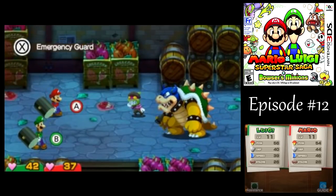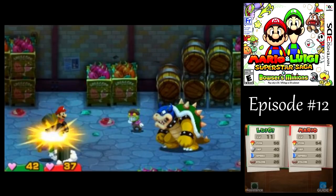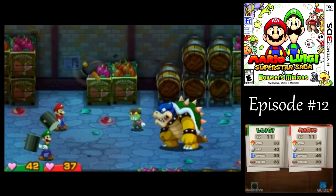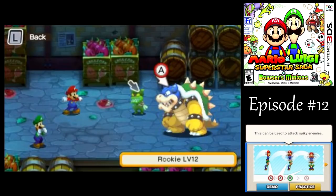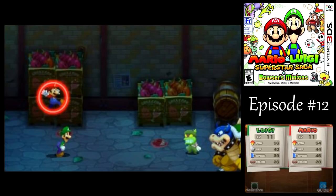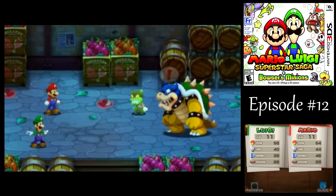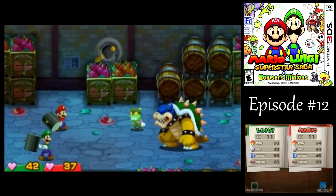I could use the original version of that bros attack to deal more damage to Popple, but I'd rather deal more total damage between the two of them than just defeating Popple alone. So let's keep on going with more bros attacks. I might run out of bros points in this fight, but if I'm getting low, I wouldn't worry about it, because the battle will probably be nearly over by then anyway.